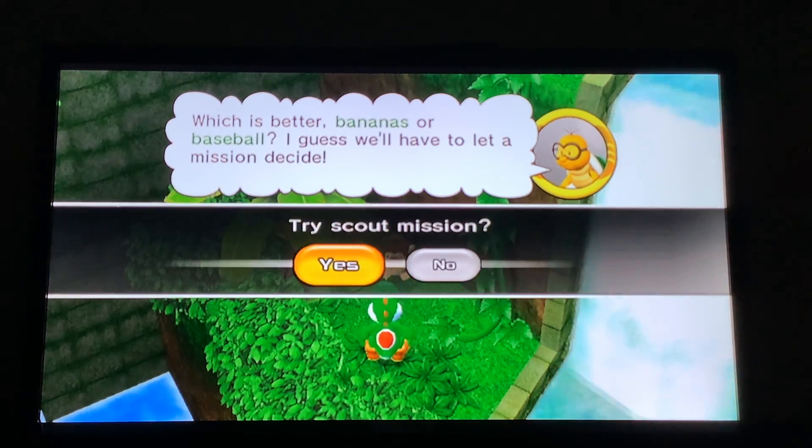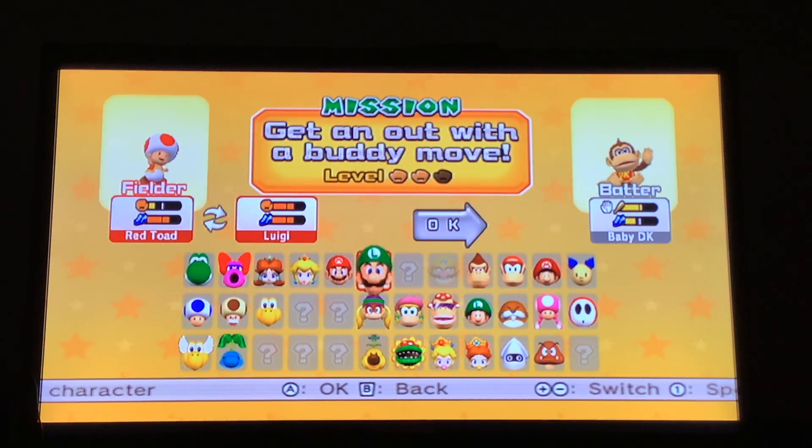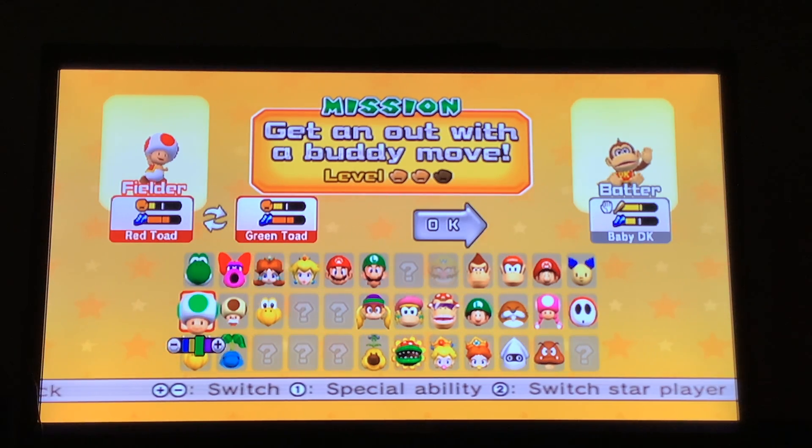Let's search. And out comes Baby Donkey Kong! Uki uki — you want a tasty banana? Which is better, bananas or baseball? We have a mission to do. Get him out with a buddy move. Let's go with a different colored Toad — how about a purple Toad?